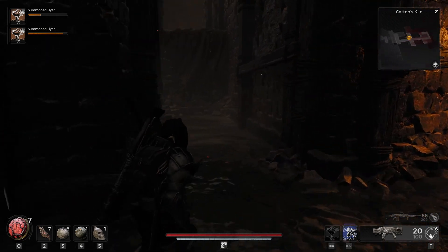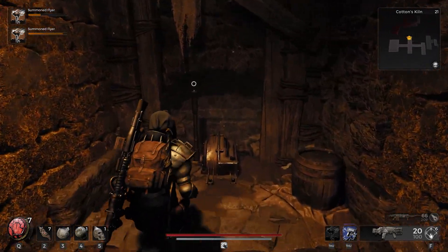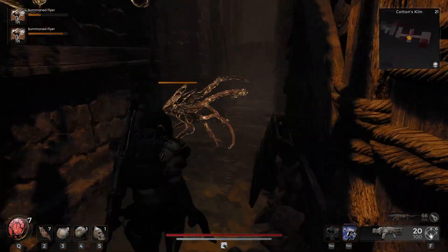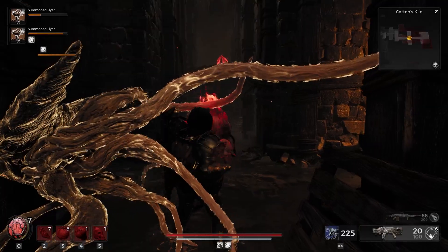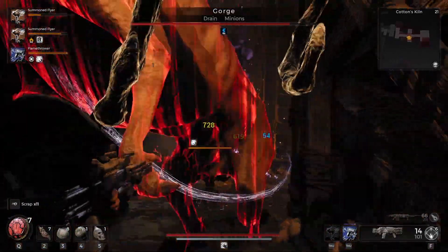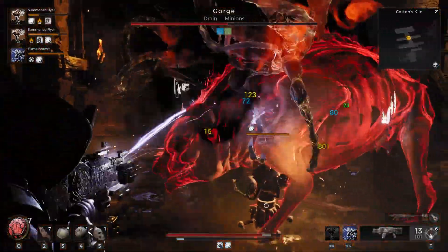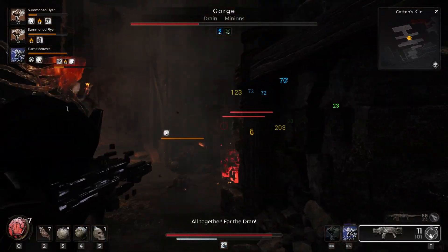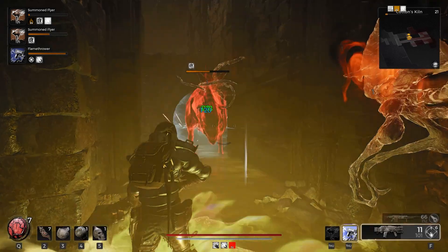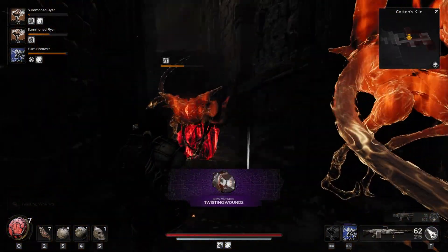Alright, so now that we are down in the sewer area, what we are going to do is throw this switch in this hallway down here, and that is going to spawn the aberration that we are looking for. And then once we kill him, we get the mutator.